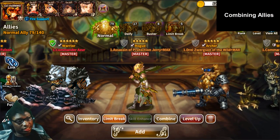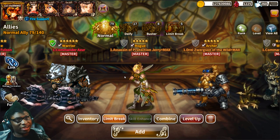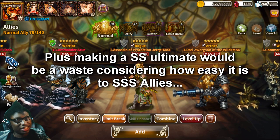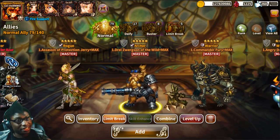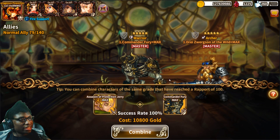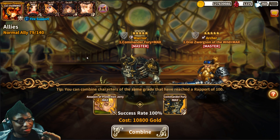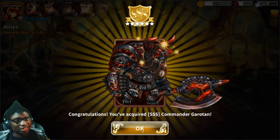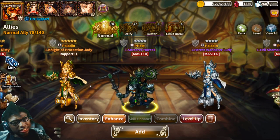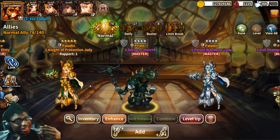Next, combining units. This is going to be very important. The ally has to be maxed and combined with another maxed ally — this is the reason I tell you not to ultimate the allies, because they do not have to be ultimate to combine. As you can see, I have two maxed allies here, and when I go to combine, only they show up. That is how you make a Triple S unit, and how you move up the ranks. For S ranks, you max out two S ranks to make a Double S.